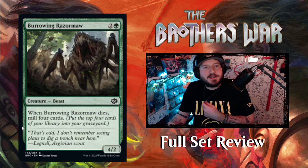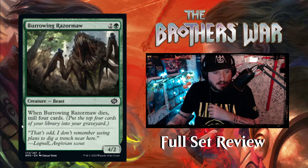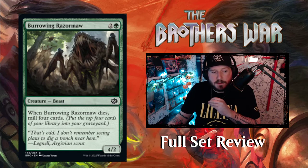Next up we have Burrowing Razormaw — 2 and a green for a 4-2 Beast creature. When Burrowing Razormaw dies, mill four cards. Lots of mill so far in green.